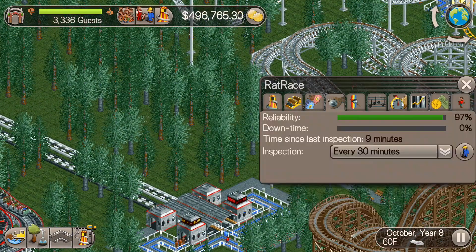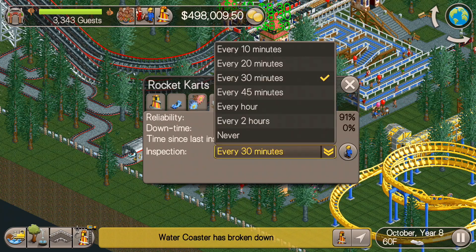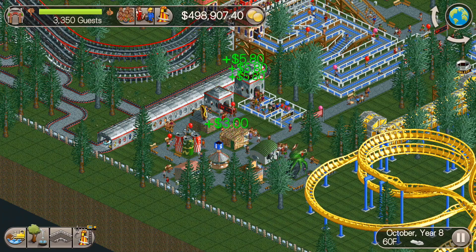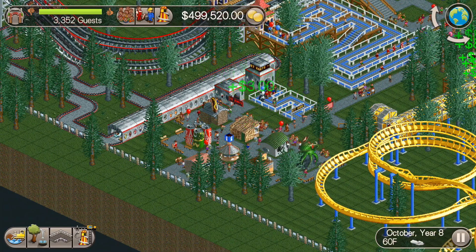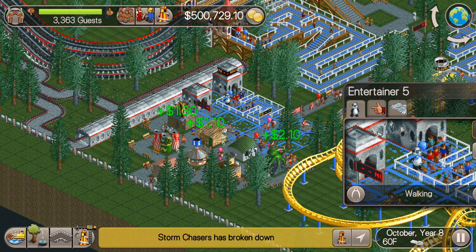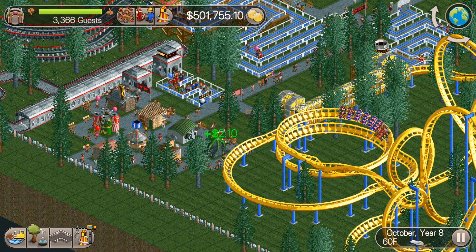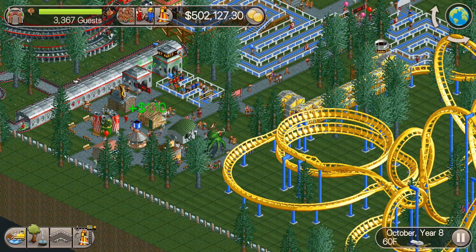This part of the park seems to be getting a few more guests in here. It still feels a little empty, but hopefully through more advertising campaigns in future episodes, we'll be getting more and more guests over to this side of the park. It's kind of just out in the far-reaching corner of the park, so it's hard for guests to make their way out here. But there you have it — that's the episode, guys. Some go-karts and a side friction roller coaster. Let me know what you thought about those rides. Please like, comment, and subscribe only if you enjoyed the episode. I really appreciate the support everyone's been giving me — I've been getting a lot more views and subscribers these past couple weeks, so I'm excited. I'm going to keep pumping out videos as often as I can, and I'll catch you guys in the next one.